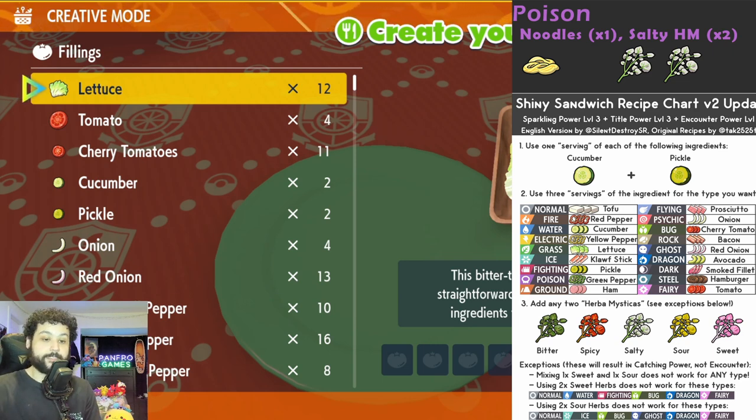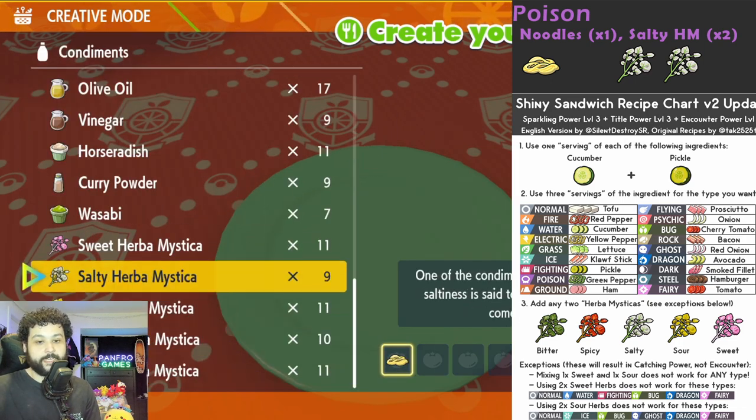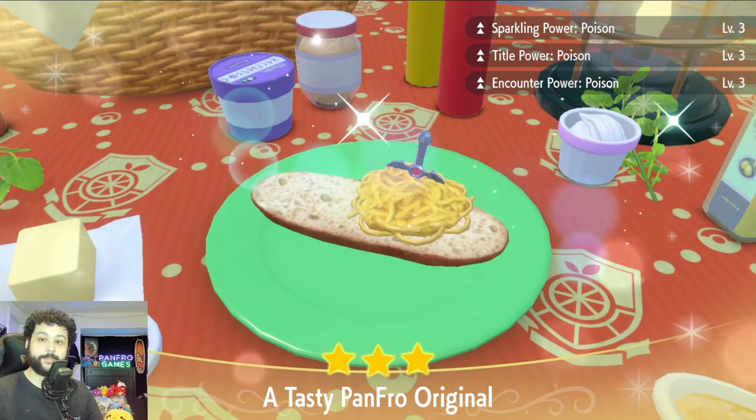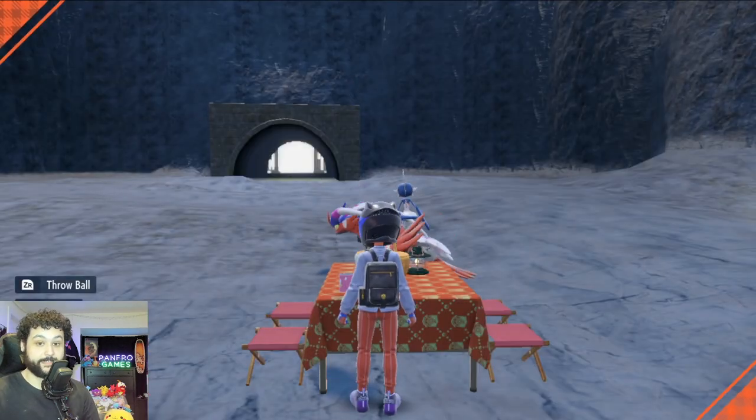Because it is a Poison type, I am going to be using one serving of noodles and then two Salty Herba Mysticas — or you could also use one cucumber, one pickle, three green peppers, and then pretty much any combination of two Herba Mysticas to make your sandwich. There we go, we got Sparkling title and Encounter Power Level 3 for Poison type Pokemon, and we're ready to begin this hunt.